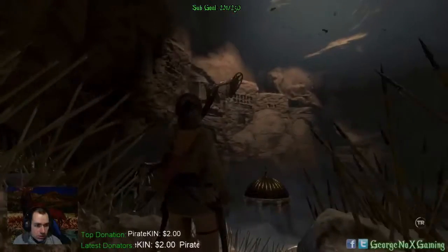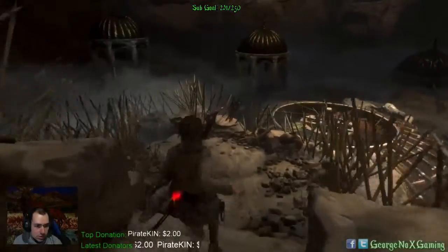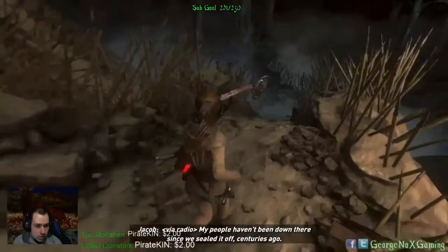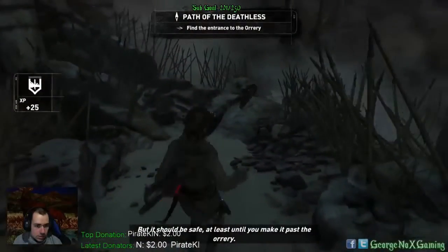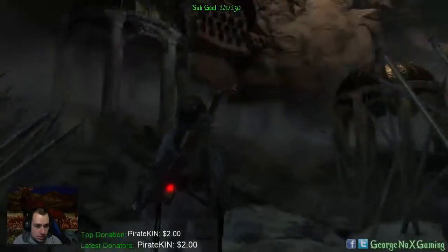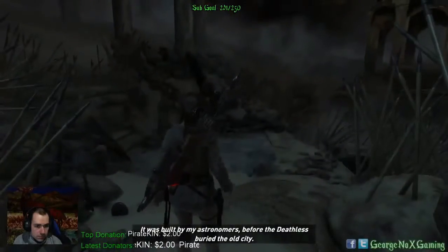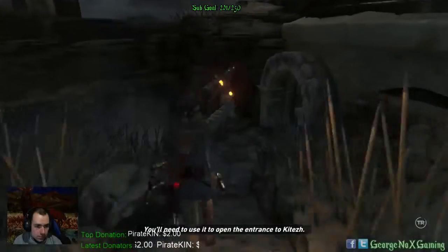Oh, that looks sweet. Jacob, I'm heading in. What will I find down here? My people haven't been down there since we sealed it off, centuries ago. But it should be safe, at least until you make it past the orrery. Was it part of the observatory? It was built by my astronomers before the deathless buried the old city. You'll need to use it to open the entrance to Katesh.